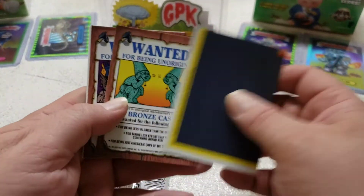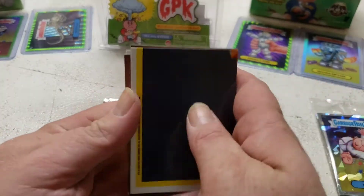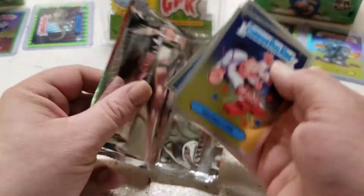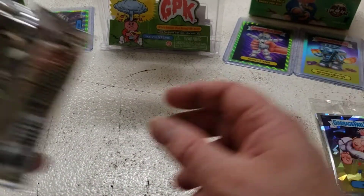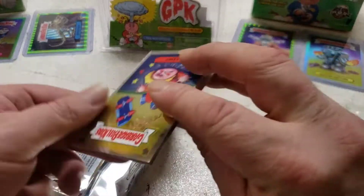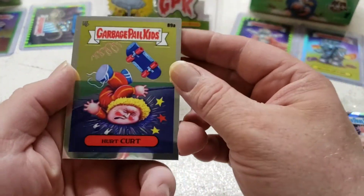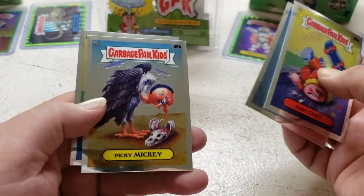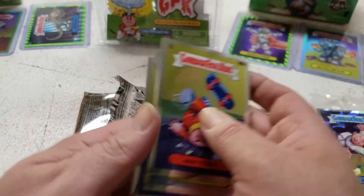Double check to make sure these are not refractors, because they are hard to see. And we have Hurt Kurt, Half Nelson, Picky Mickey, Pat Splat.